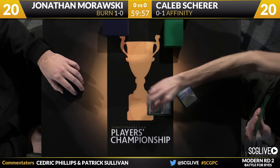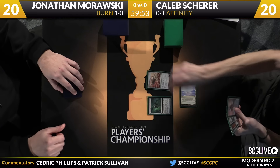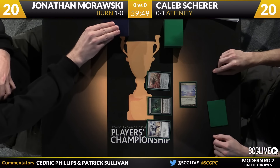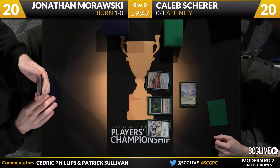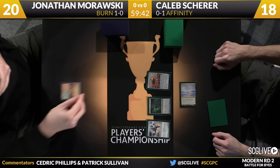Caleb on the play. Glimmer Void is where he's going to start. He'll go to a Vault Skirge. There's Mox Opal, I thought there was a follow-up play, and now Memnite, and now pass the turn back. The gang's all here. Four permanents on turn one.